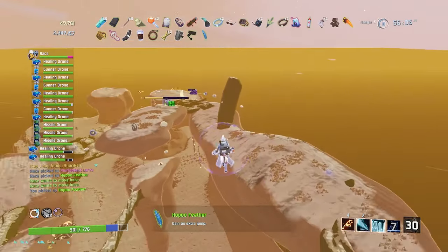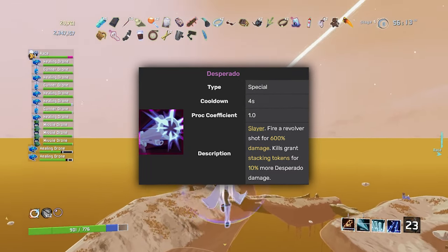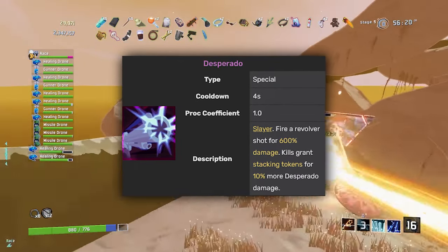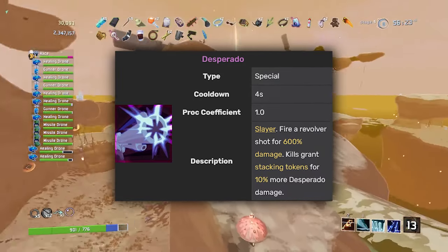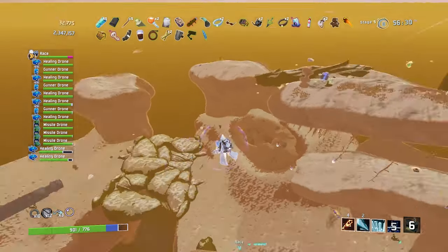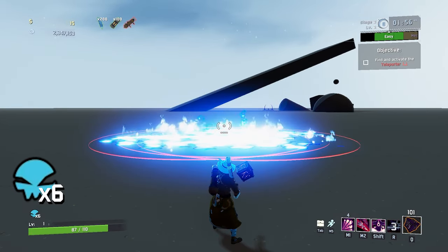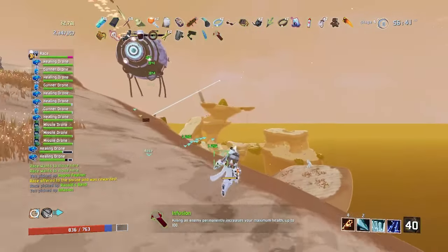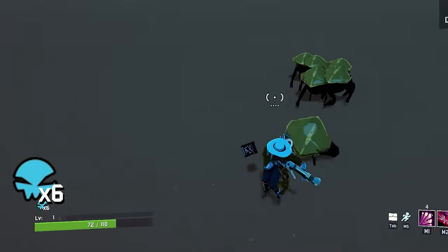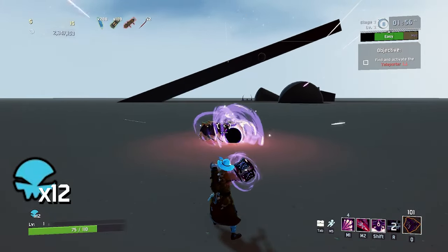The second survivor that gets a cool buff from Behemoth is Bandit. Bandit has a skill called Desperado, which gives you stacking bonus damage for each enemy killed with Desperado for the remainder of the stage. With Behemoth, the explosion inherits the effect of the attack that procs it, meaning if you had four enemies close together and killed one with Desperado, the Behemoth explosion can also give you Desperado stacks for each enemy killed by its explosion. Off a single Desperado shot, you can get several bonus damage increases, scaling Desperado's damage even faster than normal.